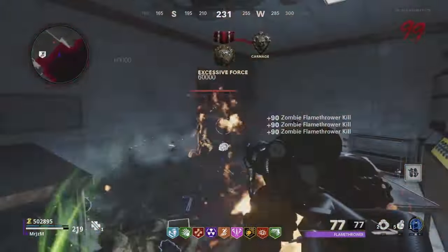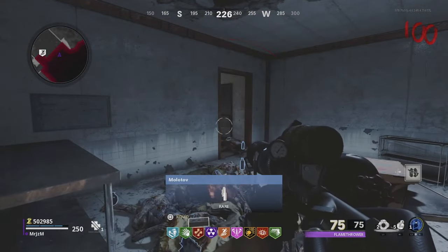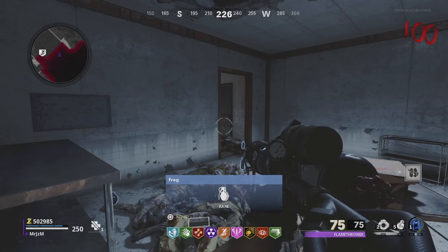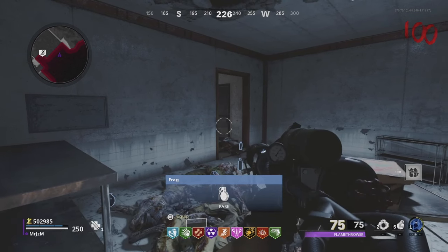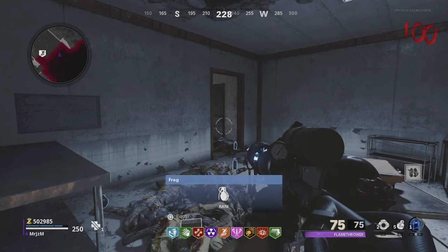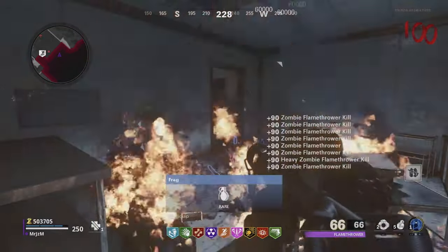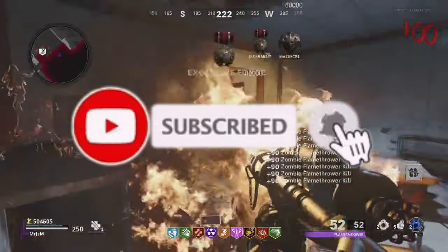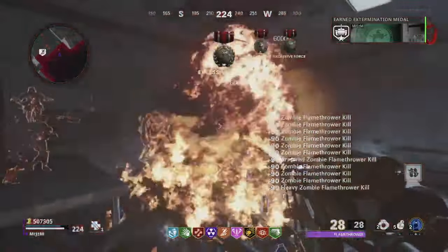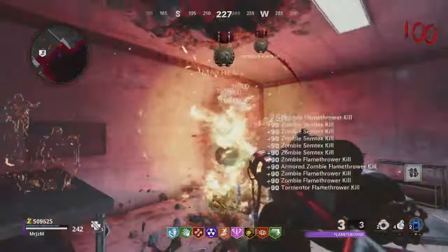And it is as easy as that. That is the entire strategy, and that is everything you need to know to be able to get to round 100 on Forsaken. All the footage from this video is from real games that I've played, so if you'd like to see the full unedited footage of me going from round 1 to round 100, I will leave a link down in the description. If you have any questions, feel free to leave them down below and I'll be answering as many as I can. If you enjoyed this, feel free to like and subscribe for more videos on how to get to round 100 on different maps. If there's a map that you would like to see me cover, feel free to leave that in a comment down below. Anyway, thank you all so much for watching. I'll see you guys soon.